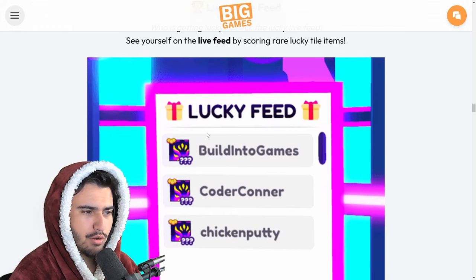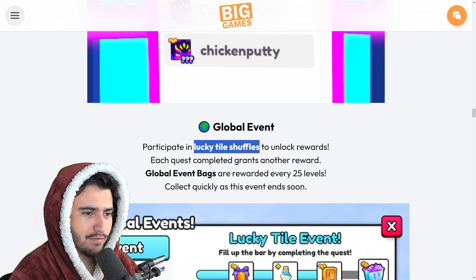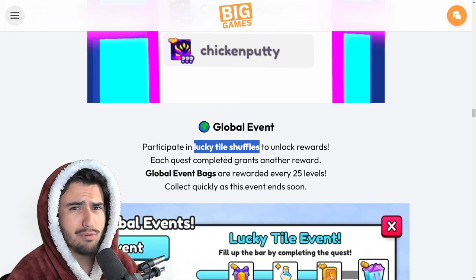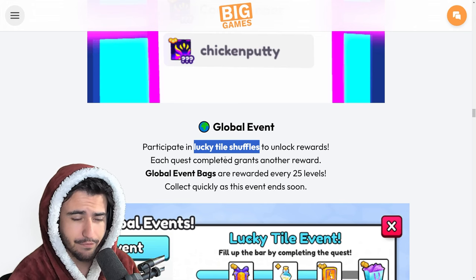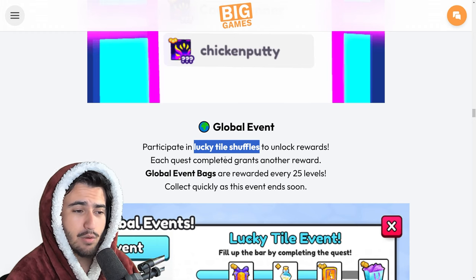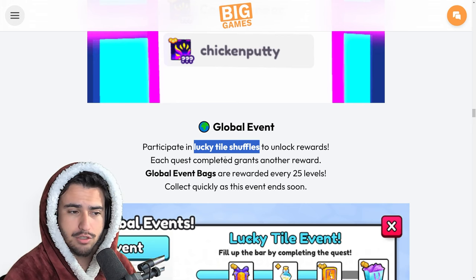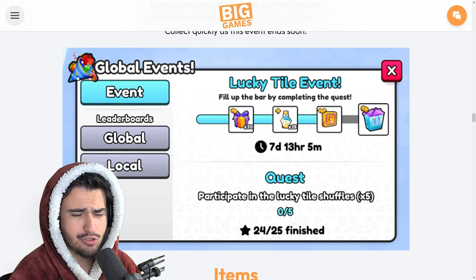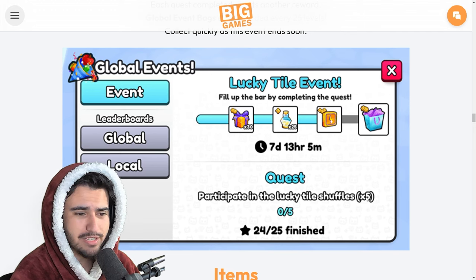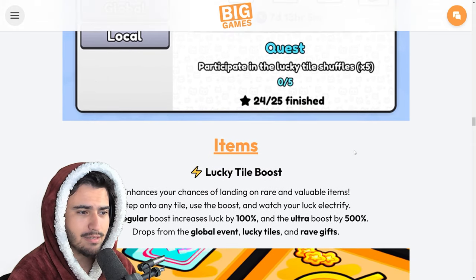Moving on, we have the lucky live feed, which is pretty basic — you can just see the lucky stuff that people get. The new global event is going to be whoever can do the most lucky tile shuffles, so whoever's grinding the most breakables. One thing I'm curious about is if we're going to be able to use all of our pets. If we are, I think we could see a little inflation since everybody's just going to be grinding and earning a lot more diamonds. It does seem like global event gifts are going to drop a lot less — if it takes five tile shuffles for all 25 missions to get a global event gift bag, the value of these might go up a little bit.